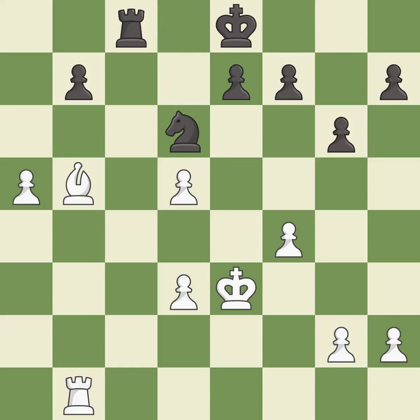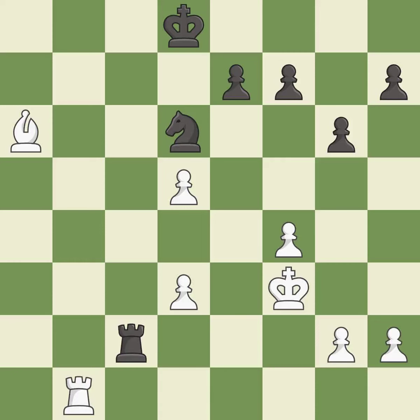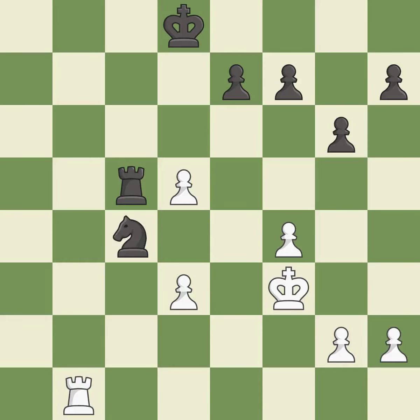This evades the check from the bishop — it is best. This threatens to win material — it is best. This wins a pawn — it is best. Takes back — it is excellent. This moves the rook to safety — it is best. This defends the attacked pawn — it is best. A very strong play — it is excellent. This defends a pawn that was under attack and had no defenders — it is best. This captures a vulnerable bishop — it is best. Recaptures — it is best.